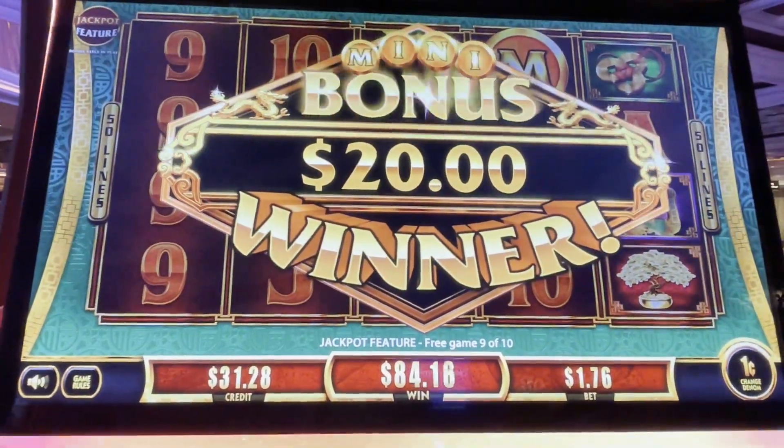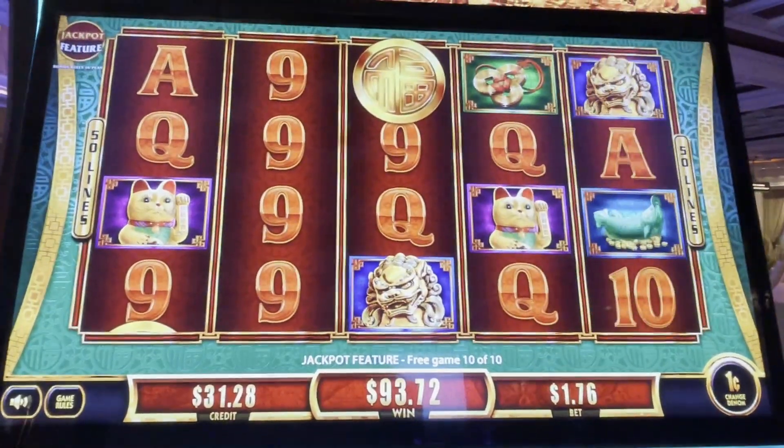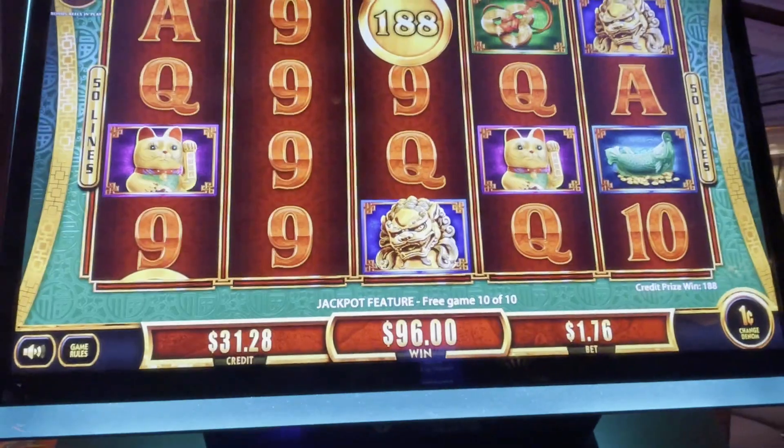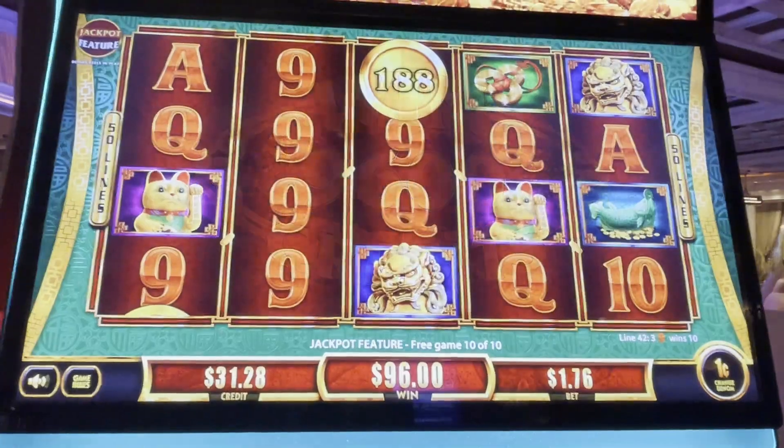Yes please! Come on, let's get it. Come on, coins, we need coins. Red R! Oh. It gave us credits. But it's a $96 bonus, and that's definitely a big win.